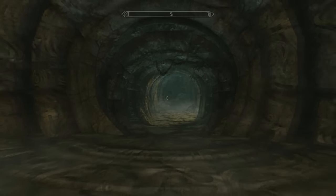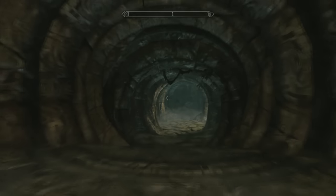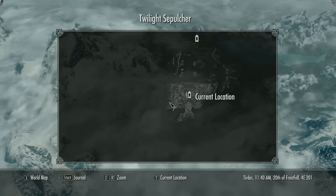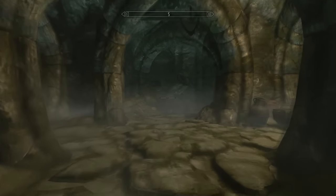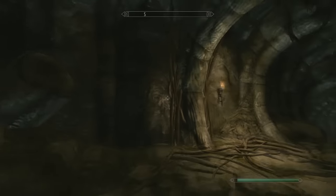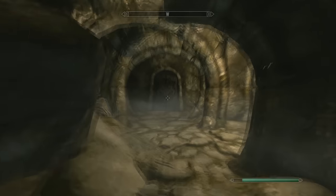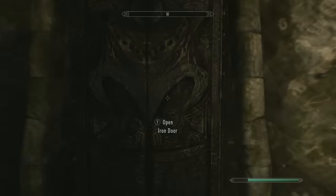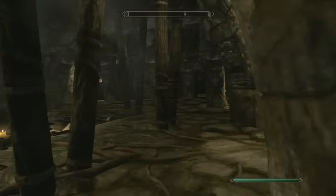Hey guys, it's Nims again. This time I have another little walkthrough video for you — puzzle guide, whatever. This time we're returning the key to the Twilight Sepulchre. Mercer stole it, and now we've got to put it back where it goes. It is a puzzle event, and I thought about making this like five different videos, but I figured I could just burn through this quick enough that we'll do it in one.